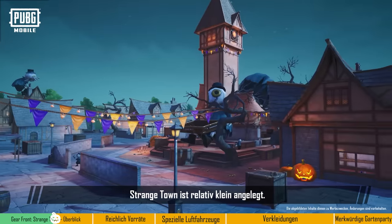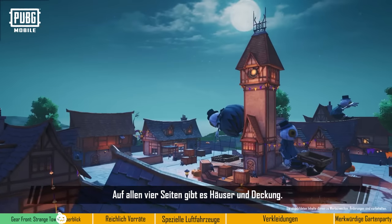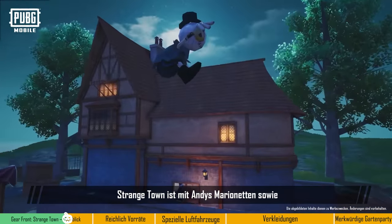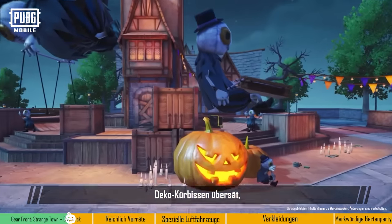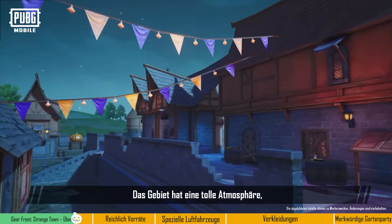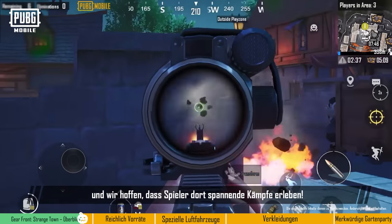Strangetown has a fairly compact layout, where a tall, mysterious bell tower occupies the center. The four sides are surrounded with houses and cover. Strangetown is littered with Andy's puppets as well as decorative pumpkins, which really add to the spooky atmosphere. This area's design is full of personality, and we hope it will give players new and interesting combat experiences.